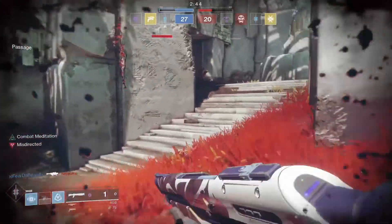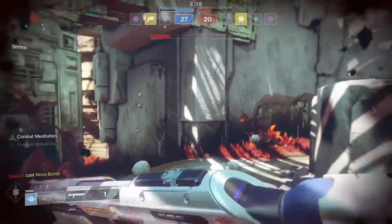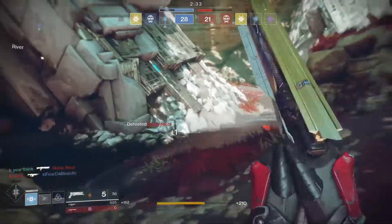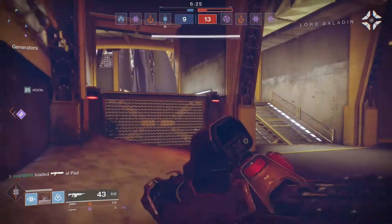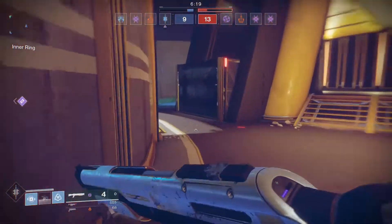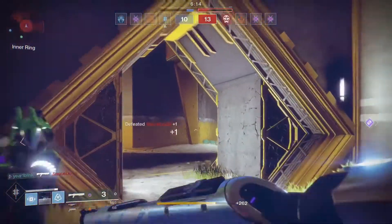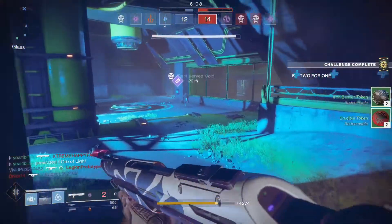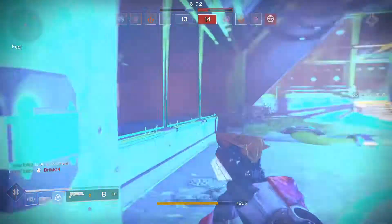High-impact and lightweight adaptive pulse rifles are all getting buffs. Scout rifles are also getting increased PvE damage and increased base damage across all types, with high-impact scouts specifically getting a boost. Hand cannons are getting increased PvE damage, increased precision multiplier, and hit accuracy for consoles is increased, as well as ADS accuracy for consoles. Let's go — nice, Bungie!